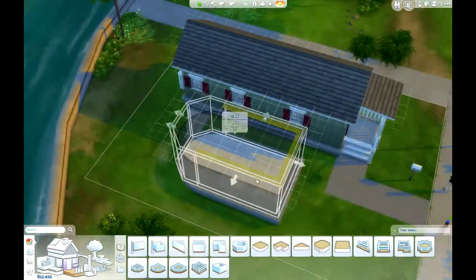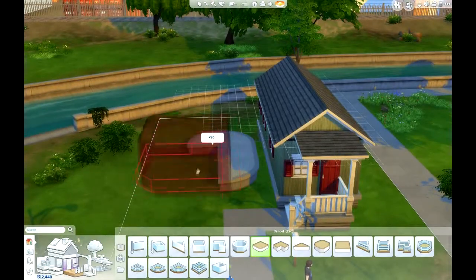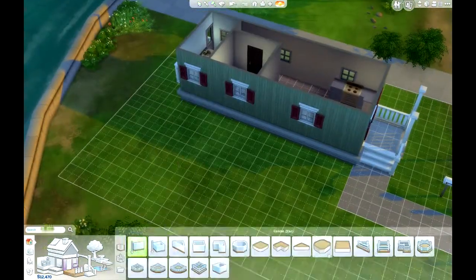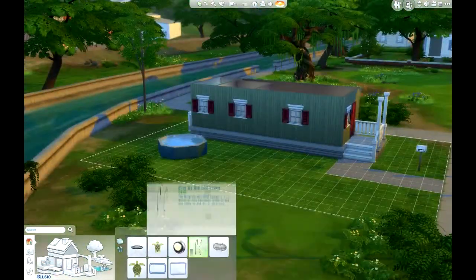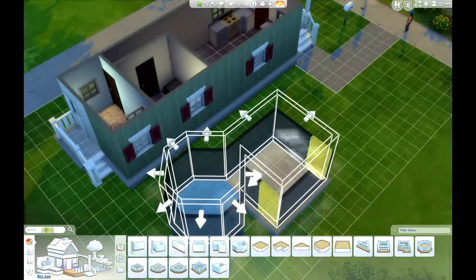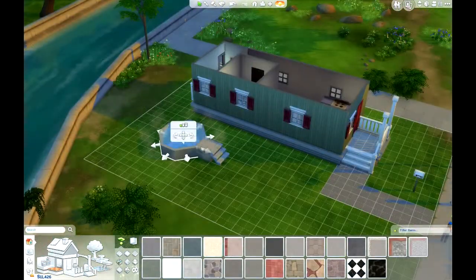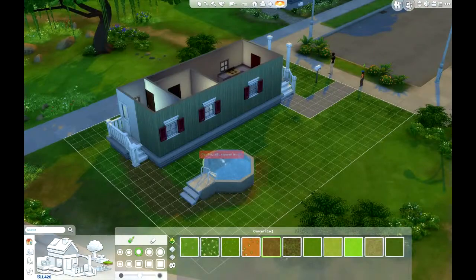I then tried to make a kind of circular foundation — it takes a while, you can see how much time I'm putting in just trying to make this foundation work. I wanted to put a pool in it, but you couldn't, so I ended up just making an octagon with a pool in it. I did it this way because I wanted to make an above-ground pool, and those stairs I used actually serve the function well. The only problem is you can't put the stairs and the ladder together — you actually have to put a foundation underneath — but it still looks fine, so I'm still happy.